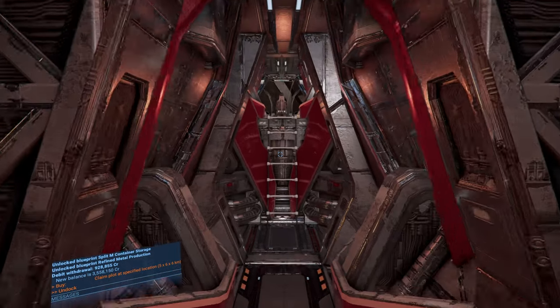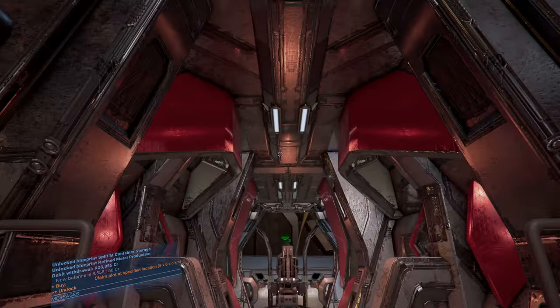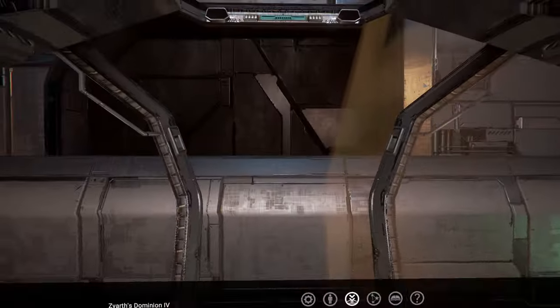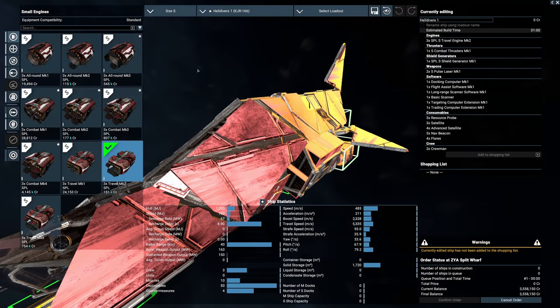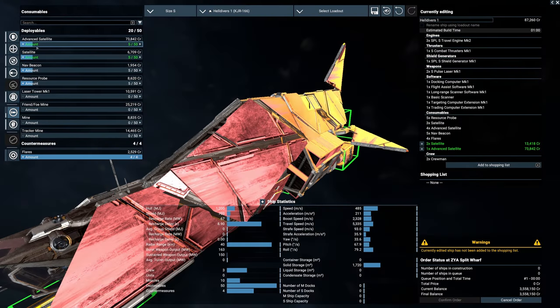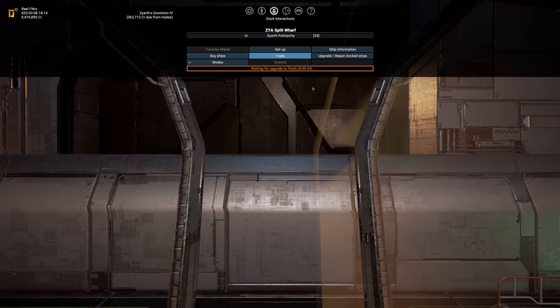I also want to go back to my ship. Let's get out of this station before they start shouting. We do need to make sure that we have some satellites. Unfortunately, I did pick up a mission to build a defensive base, but I've checked and I just cannot — I don't have the money for it. So I'm sorry, that mission we will have to cancel.